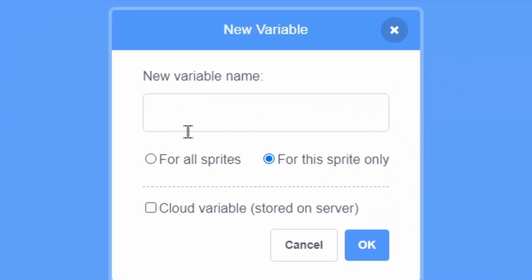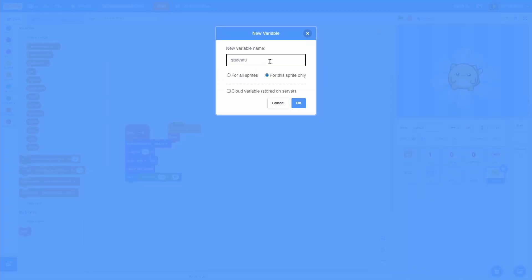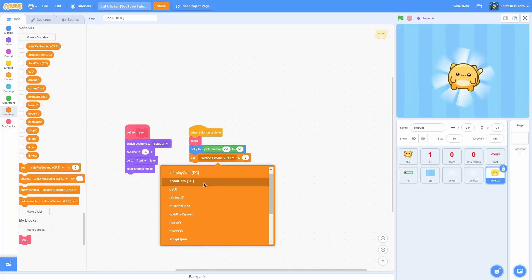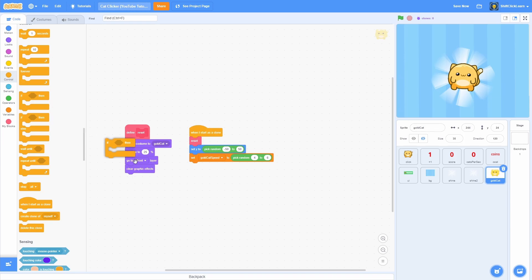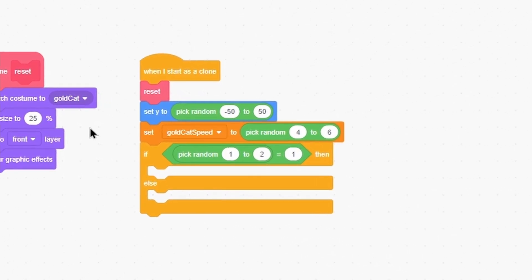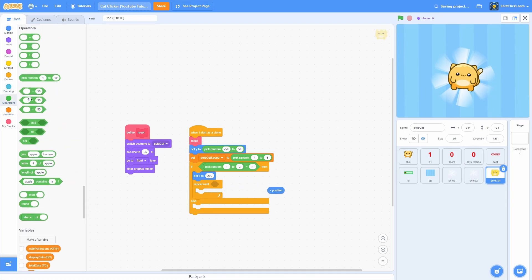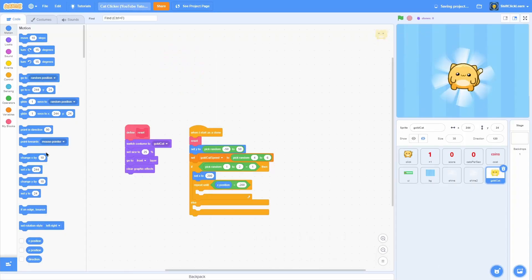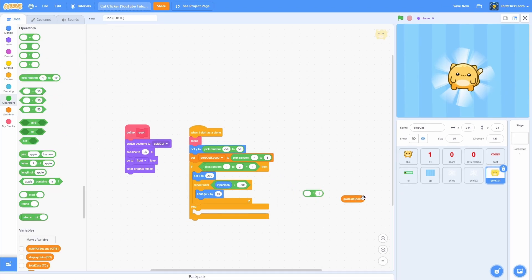Make a new for-this-sprite-only variable — make sure you do for this sprite only so it's independent to each clone — and name it gold cat speed. Set gold cat speed to pick random 4 to 6. Then do an if-else with if pick random 1 to 2 equals 1: set x to 200 so it starts on the right side, then repeat until x position is less than negative 200, and change x by gold cat speed times negative 1 so it moves left.